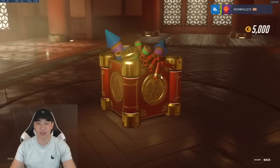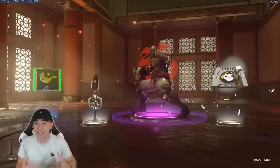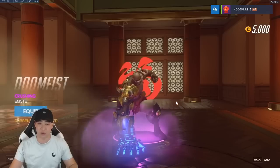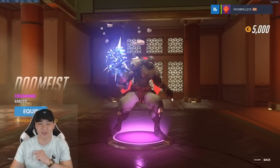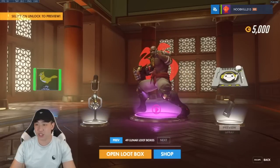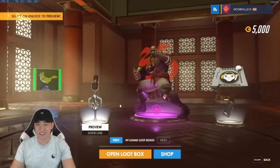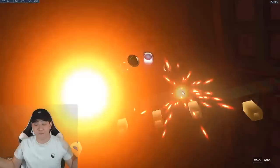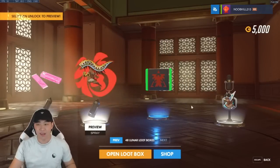Let's open up the next loot box. We get another epic skin — a new emote for Doomfist, the one where he picks up the rock. That's pretty dope. We also got a Lucio spray, a Zenyatta voice line, and a Bastion player icon with the little bird. Let's keep rolling through these 51 boxes.